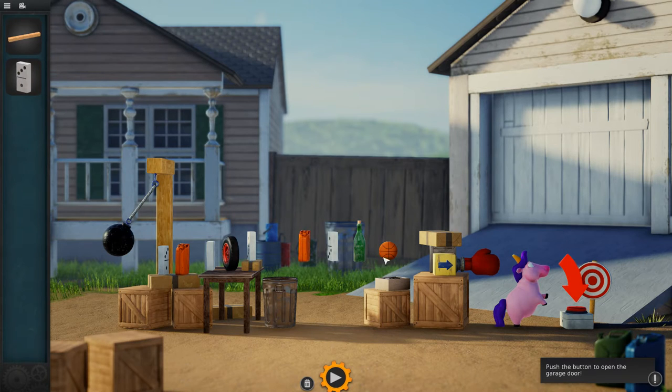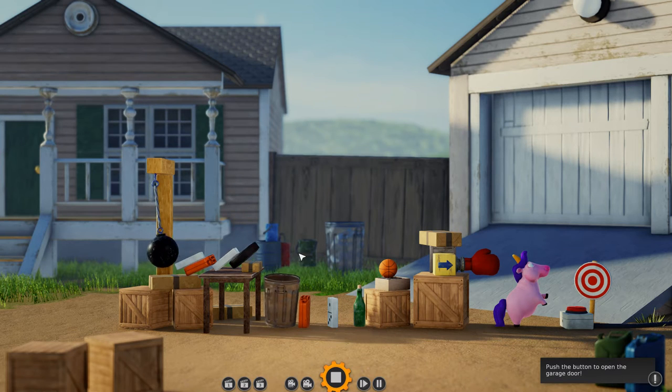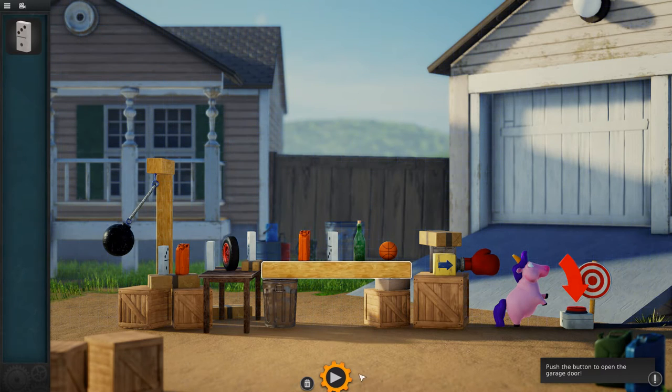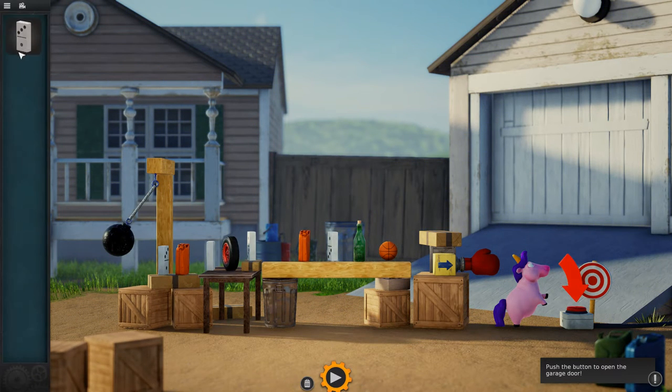The goal of the game is to build a machine that can complete an objective. Our first objective is to press this button. There's a wrecking ball on the left side. If I press play, it'll swing, knock over some dominoes, and one falls into a trash can. I can fix that by placing a beam in the center, and I need to place another domino right here to complete the chain.